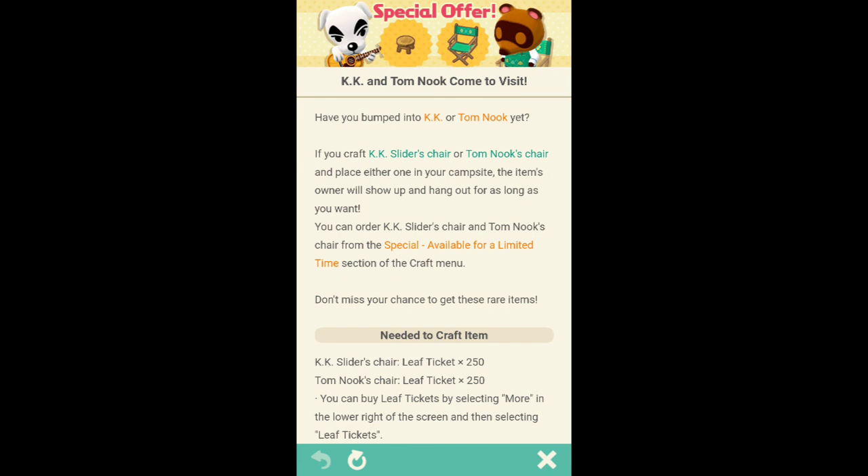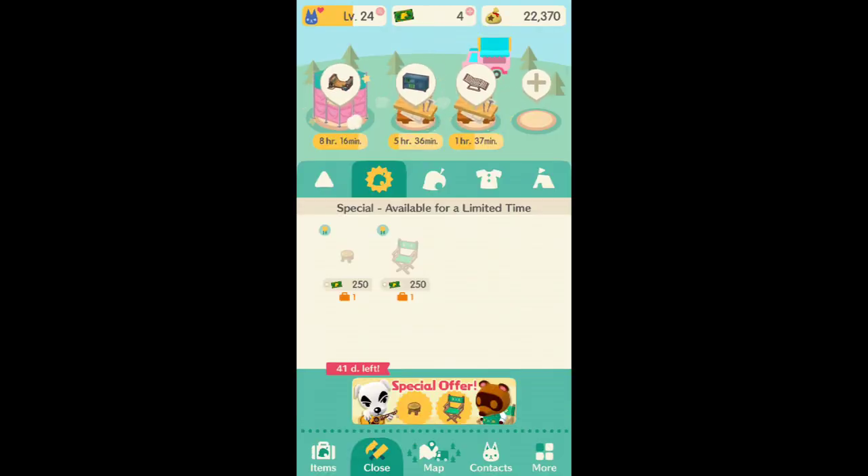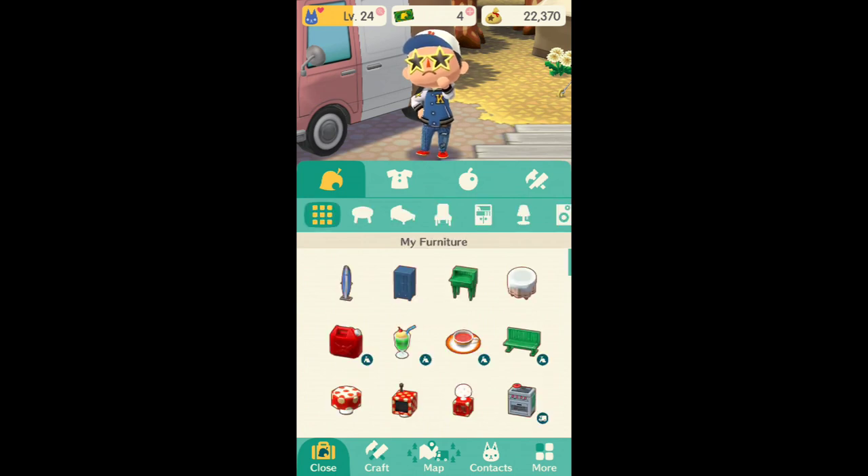I don't think the chairs are going anywhere soon — there are still 41 days left. In 41 days you'll definitely be able to hit level 24, because I did it in like three or four days. So: one extra crafting slot, then buy the chairs. Otherwise, just max out your crafting slots if you don't want to collect items. But you're playing Animal Crossing, so I'm pretty sure you want to collect them anyway — and these are limited edition items that after 41 days may or may not be brought out again.